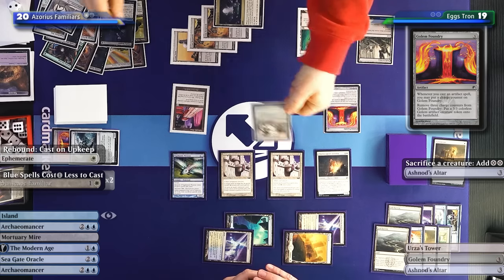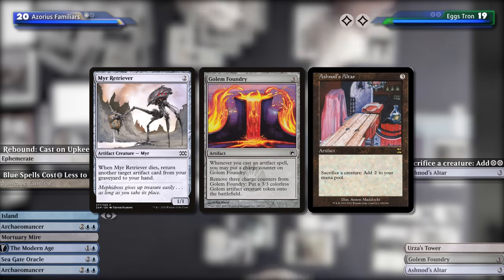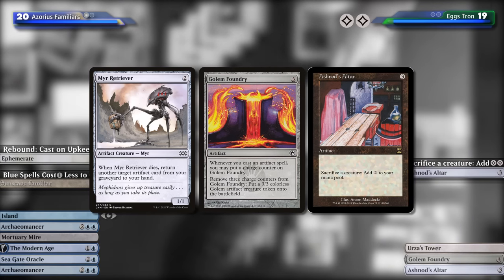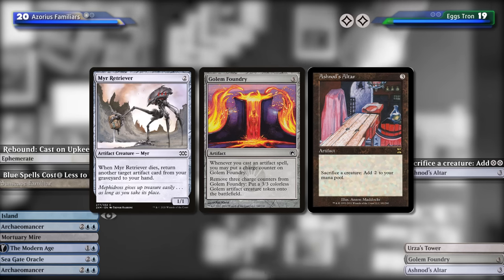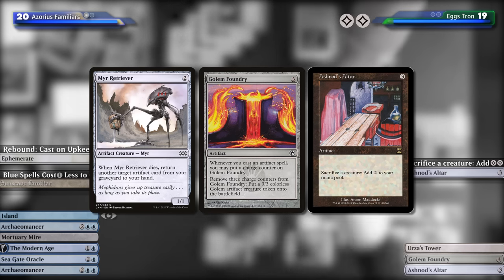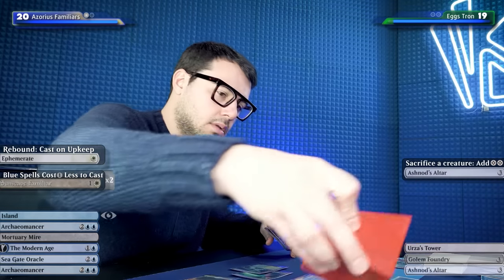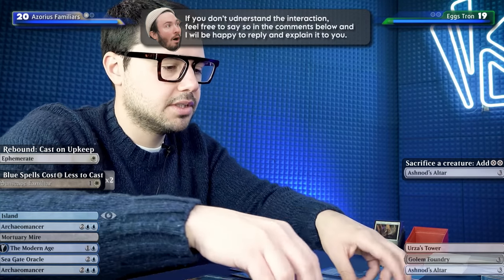Let's explain the combo: we sacrifice the Retriever for two mana, then get the Retriever back. The second Mirror Retriever triggers Golem Foundry because we cast an artifact spell. Then we do it over and over because it always replaces itself. This means infinite counters on the Foundry - infinite Golems. Carl will love to edit this.